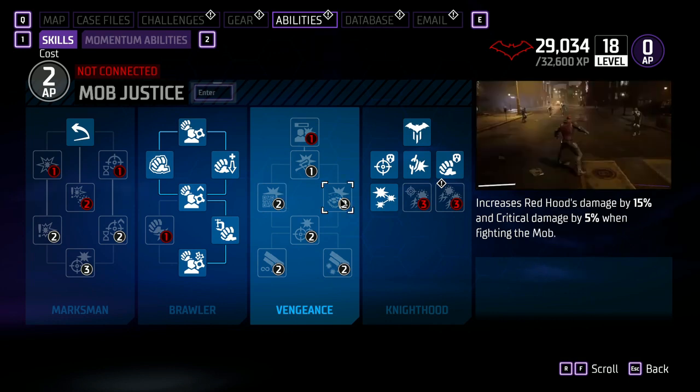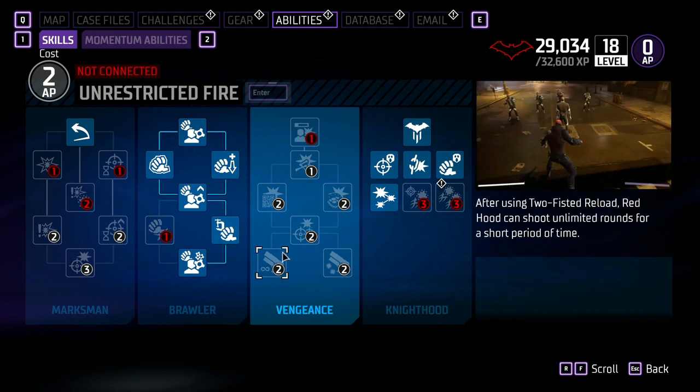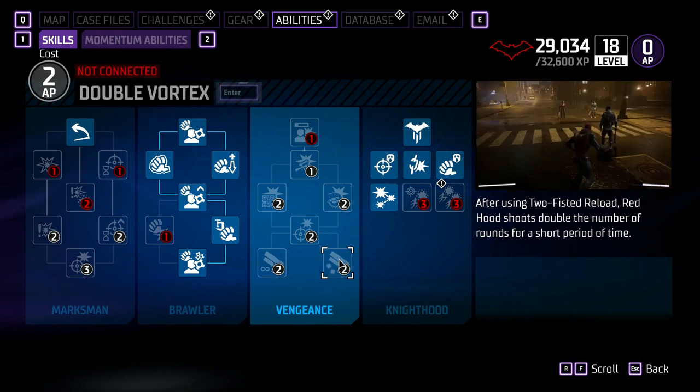Mob Justice increases Red Hood's damage by 15% and critical damage by 5% when fighting the Mob. Combined Fire — Red Hood and his allies inflict increased damage when focused on a single target; only applies to ranged attack combos and precision aim. Unrestricted Fire — after using Two-Fisted Reload, Red Hood can shoot unlimited rounds for a short period. The last one in the Vengeance tree is Double Vortex — after using Two-Fisted Reload, Red Hood shoots double the number of rounds for a short period.